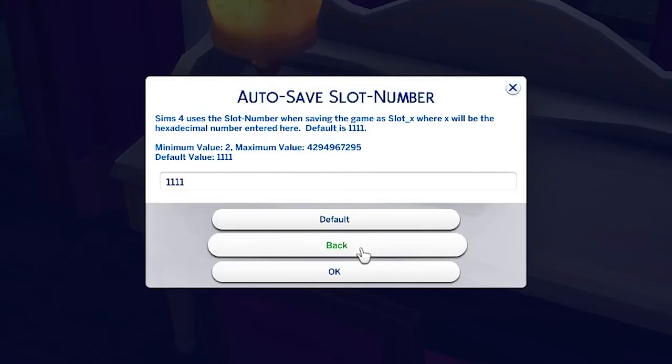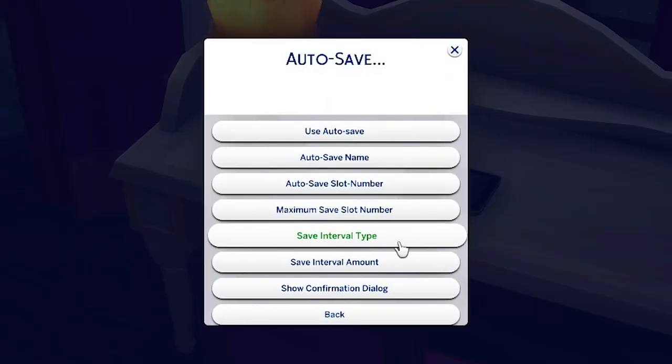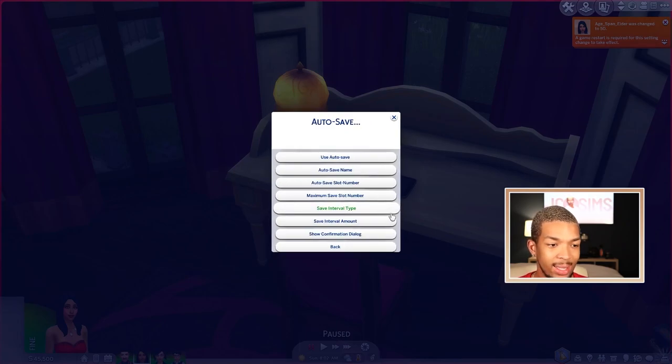You have the auto save slot number — slot underscore number in your tray files. You also have the save interval type, so you can save every Sim hour, every Sim day, or every real world hour. I've used this in the past and it's really handy. I personally don't like auto save features in any games because sometimes it just saves at an annoying moment, but it's there if you'd like it.